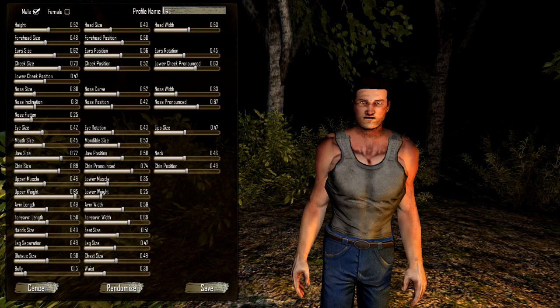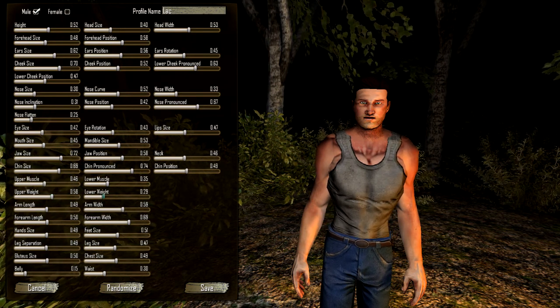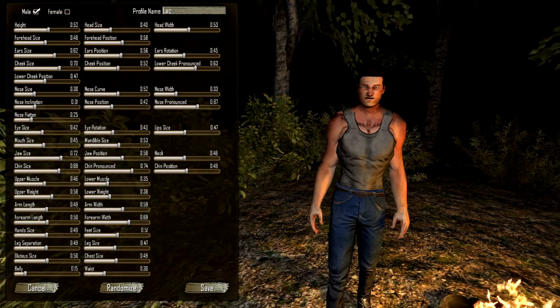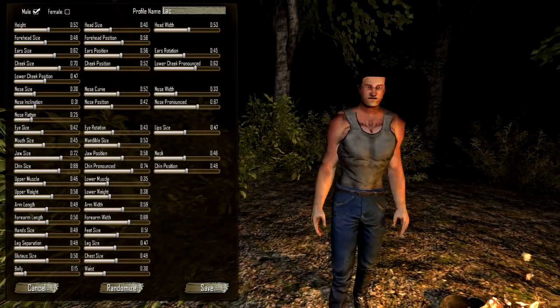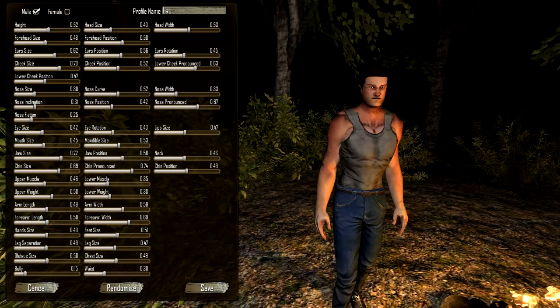Upper weight — oh, there we go. Lower weight. Arm length — I'm sure that's fine. Arm width — what is up with this waist though? He must be starved to death.